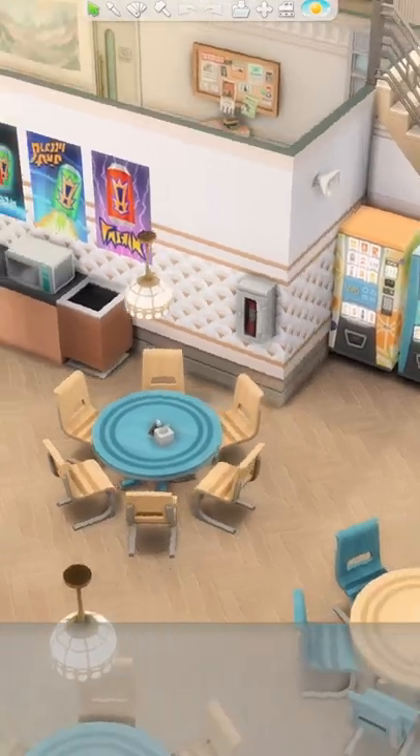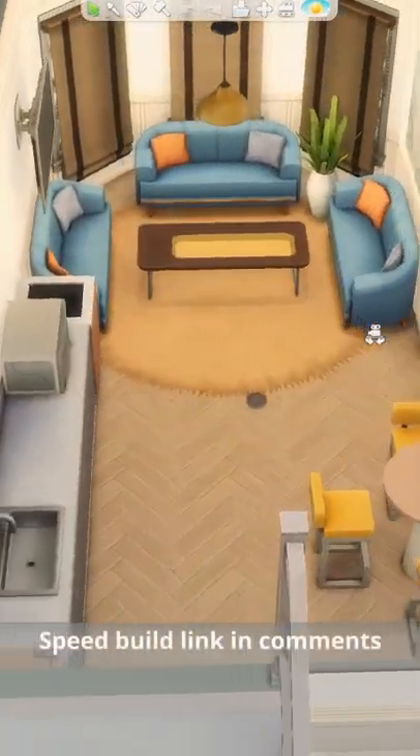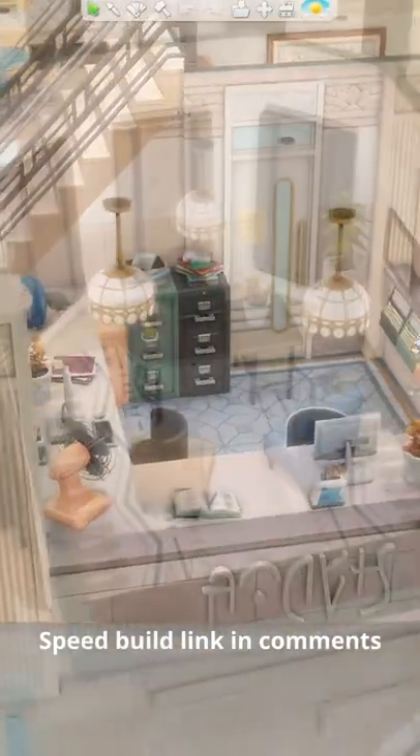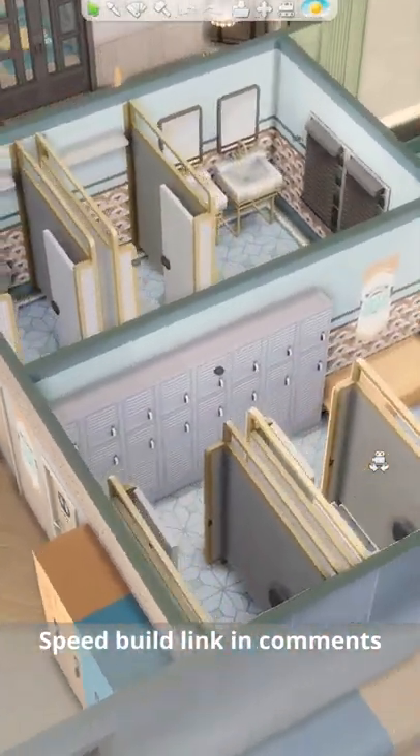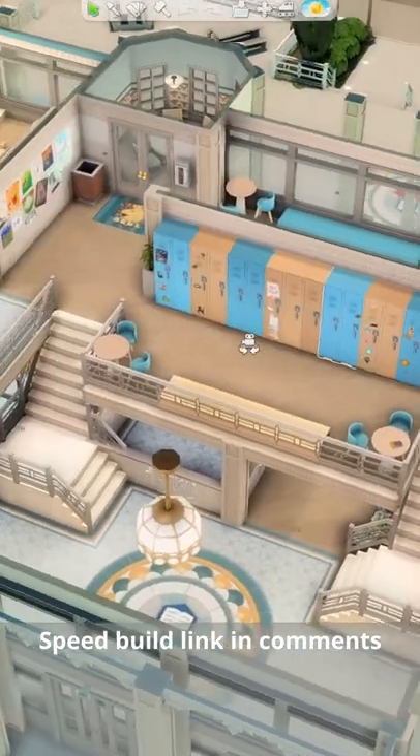Inside the school we have the cafeteria on the first floor, themed with the school's colors which are blue and yellow. We also have a teacher's lounge, receptionist area, principal's office, and some bathrooms. There's a grand double staircase going up to the second floor with a large cutout so you can look down towards the entrance.